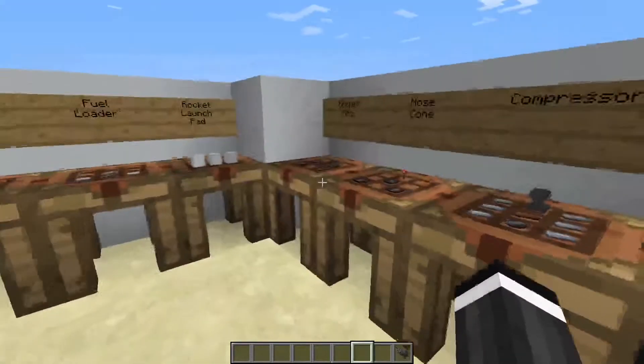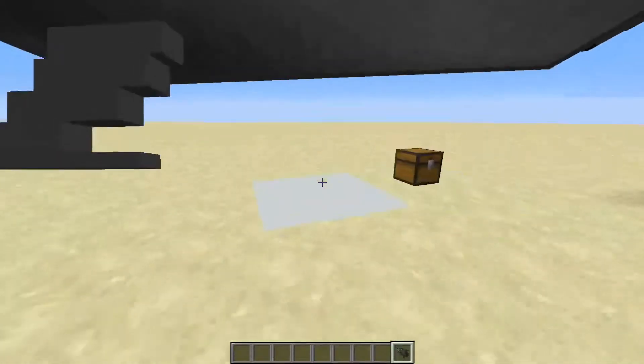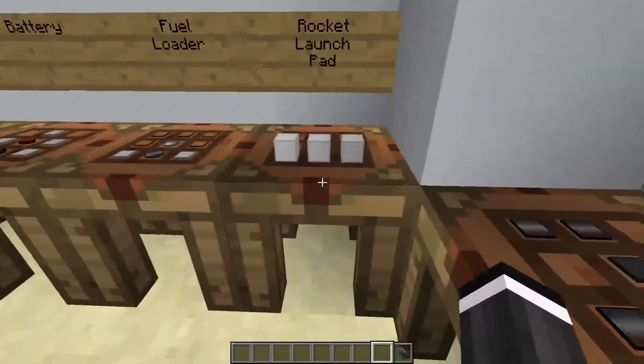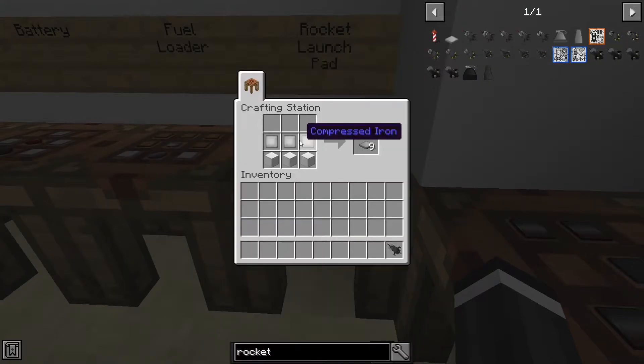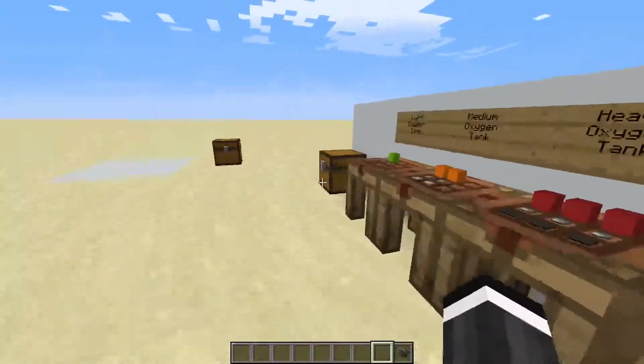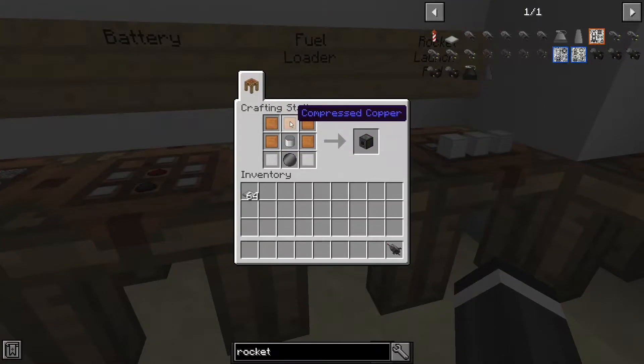You can't place the rocket down just anywhere — you need a rocket launch pad. The launch pad is just three compressed iron and three blocks of iron, which gives you nine launch pads. You'll also need a fuel loader, which is five compressed copper, a tin canister, two compressed tin, and a basic wafer — that gives you three fuel loaders. Place the launch pads in a three-by-three area, one will go up, then put the rocket on top.